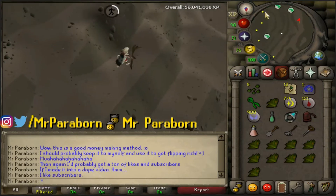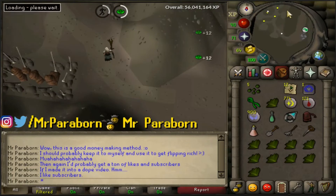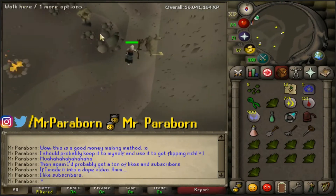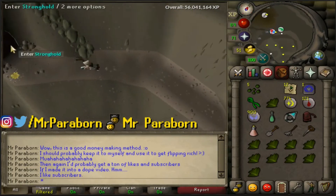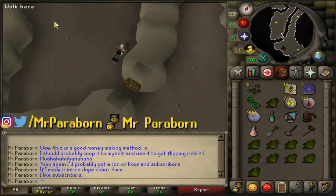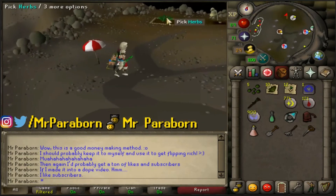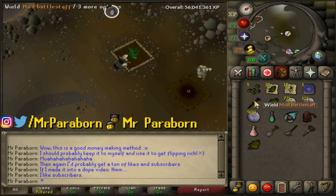So as most of you know, I recently did a video in which I calculated the amount of herbs we can get per seed when using Super Compost on those herbs, and that came out to 7.2 herbs per seed. Now I wanted to test exactly how many herbs per seed we can get with Ultra Compost, so we can find out exactly how much more profitable it is to be using Ultra Compost.